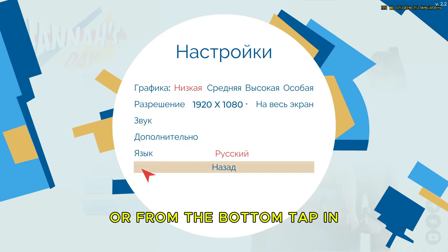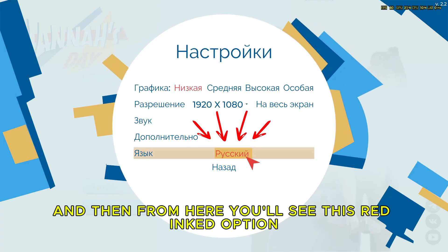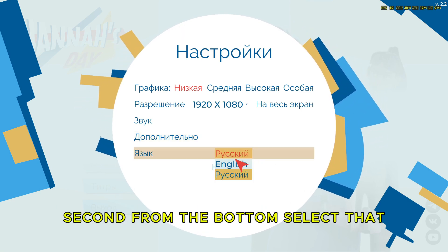What you'll need to do is tap the third option up from the bottom, and then from here you'll see a red-inked option second from the bottom — select that.